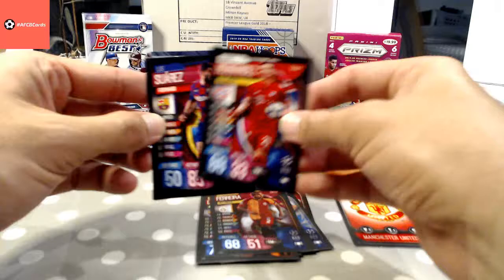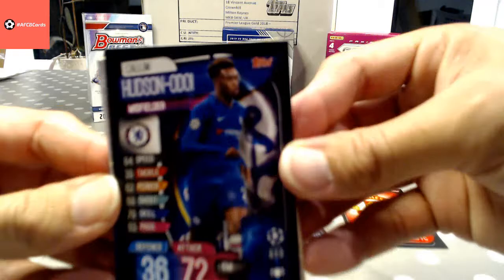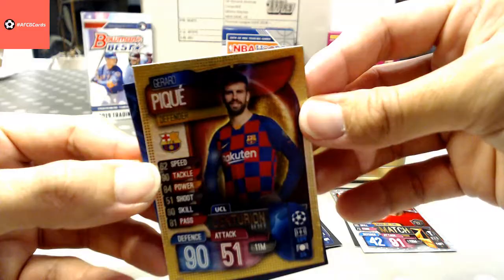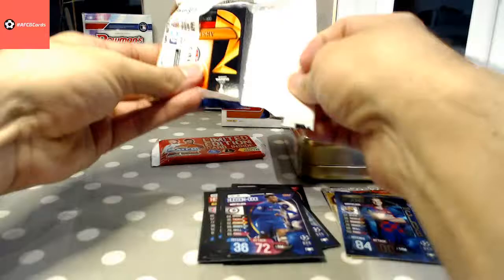There's Luis Suarez, nice. Callum Hudson-Odoi — let's move the light round a bit, might help. There we go. We've got a nice sparkly Marcus Rashford, a nice gold-coloured Gerard Piqué, and a Hundred Club Frank Young Barcelona. Right, next pack — 15 cards in here.